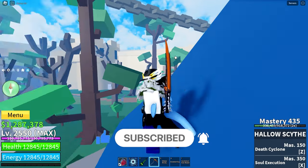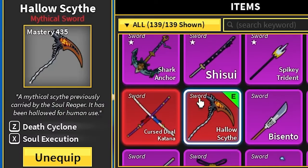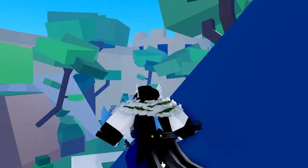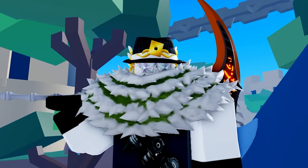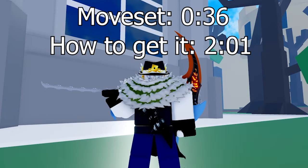This Hallowscythe is actually a mythic sword, as you can see, and one of the four that you can get in game at the moment. I'll be showing you the move set and how to get it.